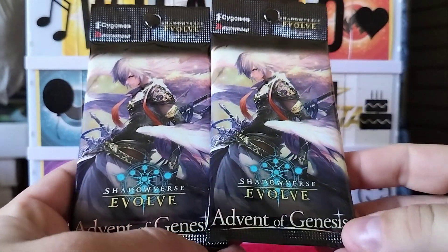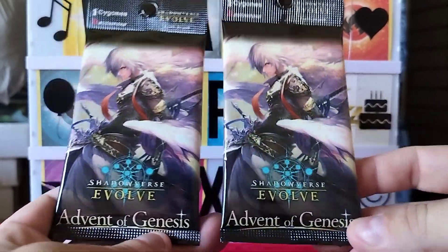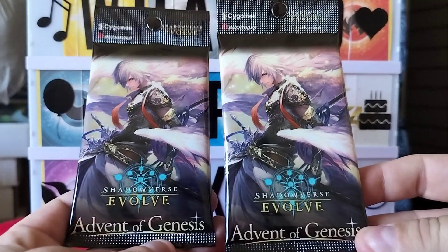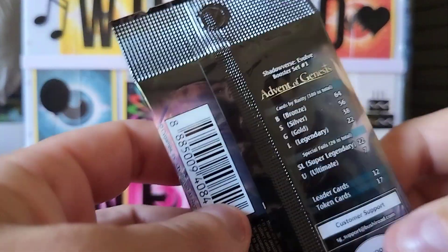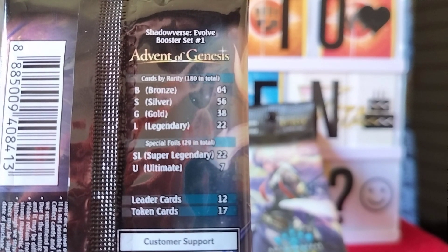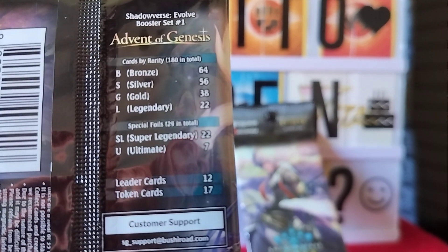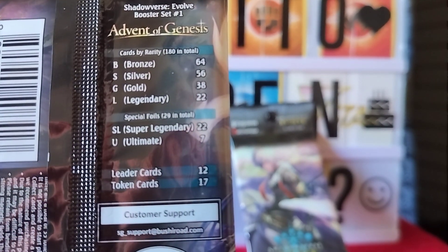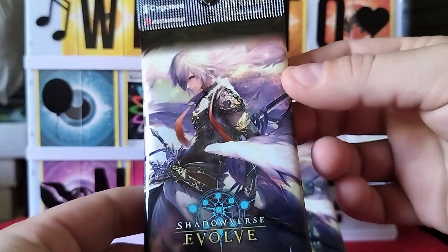What's up everyone, welcome back to another episode of What to Open Next. I'm your host John Parker and we're going to do two packs of Shadowverse Evolve Advent of Genesis. Inside each pack we could potentially find 64 bronze, 56 silver, 38 gold, 22 legendary, 22 super legendary, seven ultimate, 12 leader cards, and 17 token cards. We are attempting to collect all 17 token cards — we have eight so far and we need nine more.